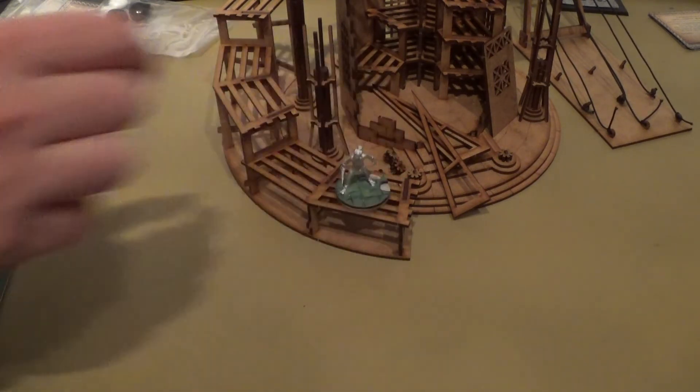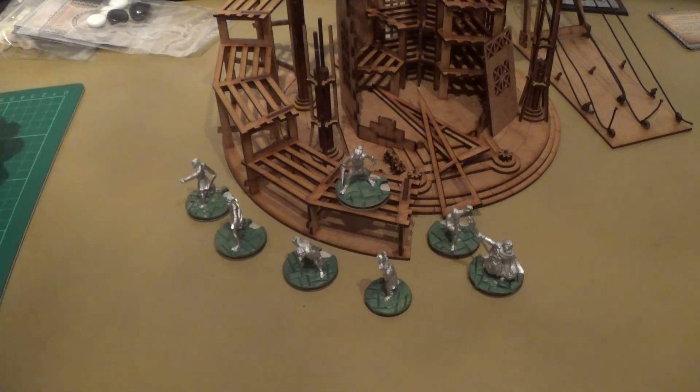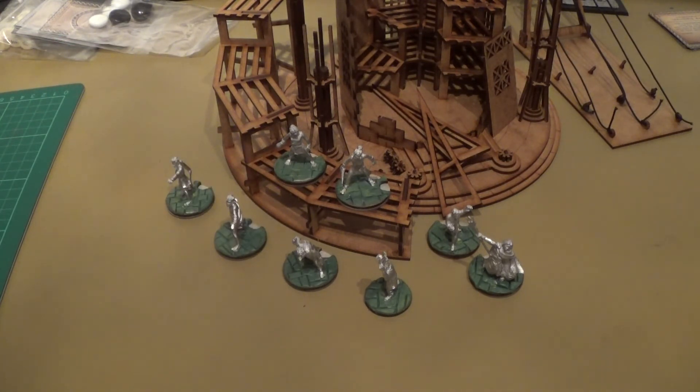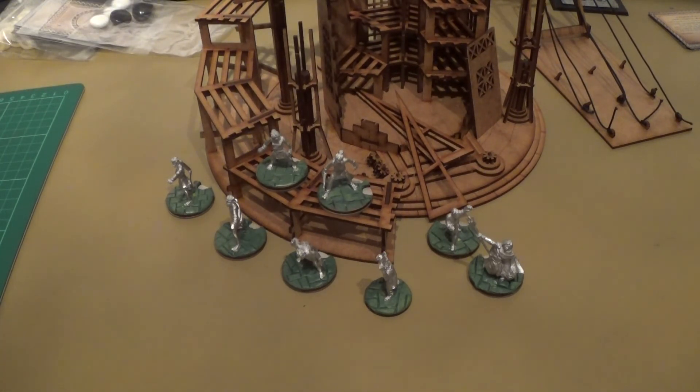Finished off the models as well — did the green stuff on the bases and stuck the card discs on the bottom. So now they are completed. That is basically it. It took a little while to let things set and dry, so it takes a while to put together. And if you want to do the bases like that it takes a little bit longer, making sure the green stuff dries. But it's been pretty straightforward overall.